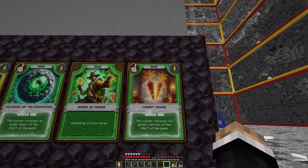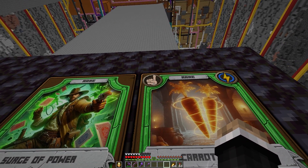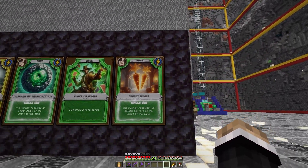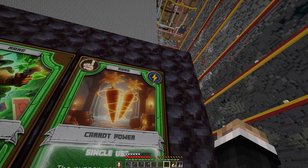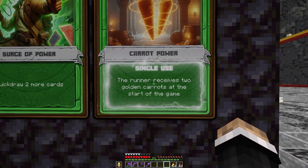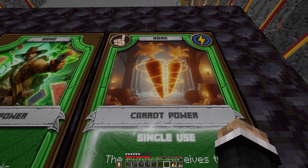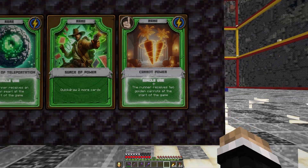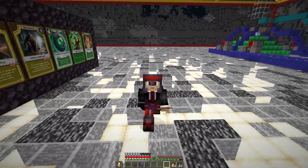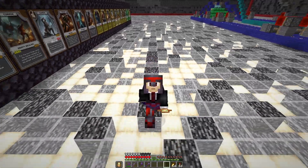And then we have the Carrot Power card. Again, rare card. This one is a single-use card, which means when you use it, it disappears from your deck. But it's also an instant play card, which basically means that as soon as you pop it in your deck or as soon as the deck gets processed, this card gets processed immediately. So, what that means is when you start the game, the runner receives two golden carrots at the start of the game — when you enter the dungeon along with your compass, you will receive two golden carrots sitting there waiting for you, which I think is pretty cool. Just like all of the cards that have been released in the game, these cards will change the game, add some new dynamics, and keep the game interesting, fresh, and should make for unique experiences every single time.